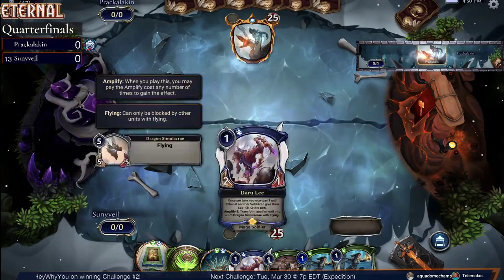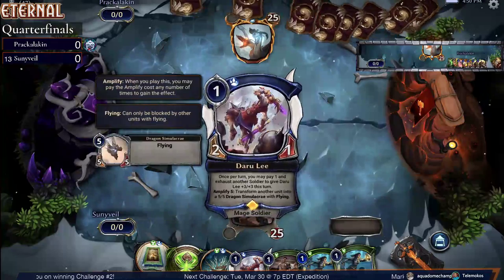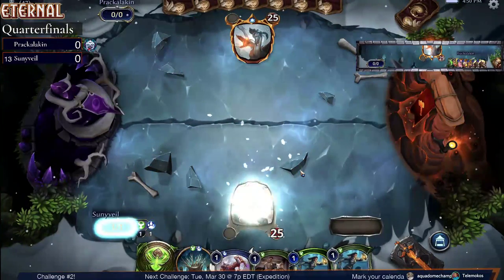Sunnyvale keeping a hand. Looks like they're on soldiers — keeping a hand with a Shock Troops, a Daralee, and a pair of Crown Patrollers.